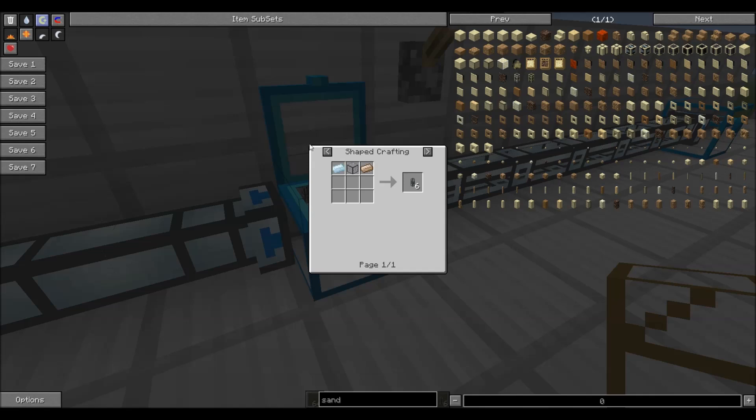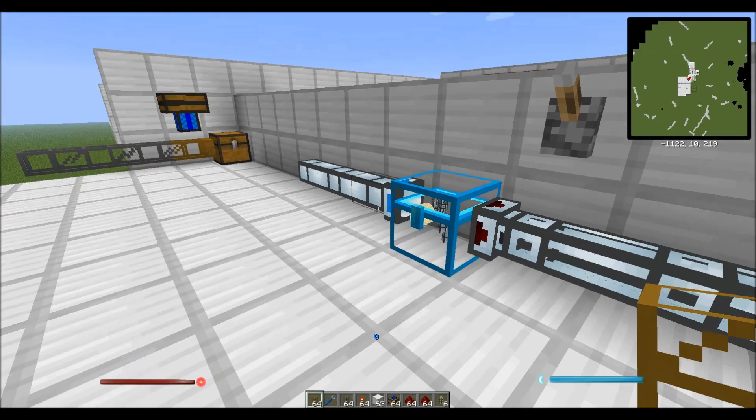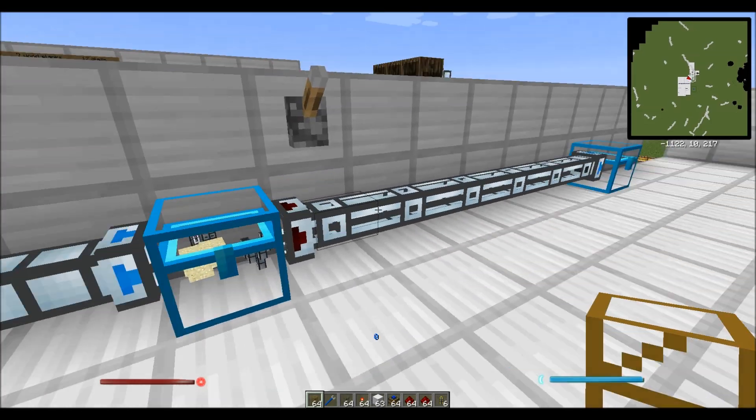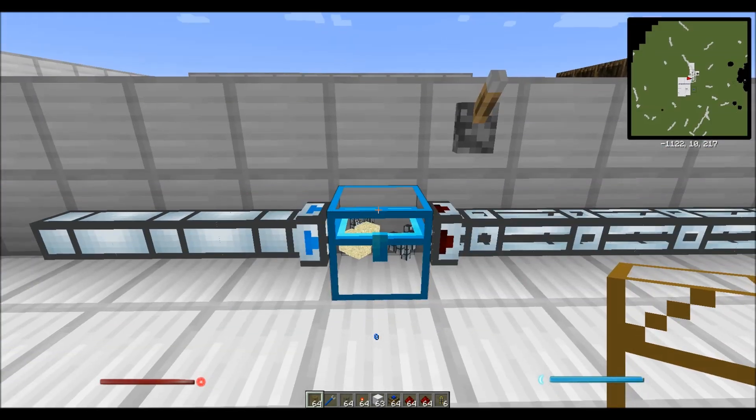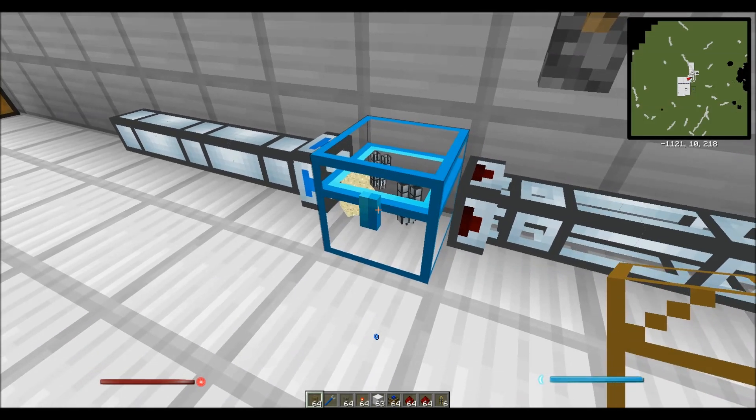The regular Item Duct that I'm going to be using today requires tin and hardened glass. Hardened glass is simply pulverized obsidian and lead in an induction smelter. Not the earliest game item, but certainly manageable, especially with a lot of the Thermal Expansion blocks like the Igneous Extruder.